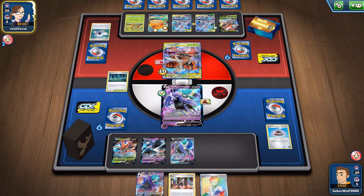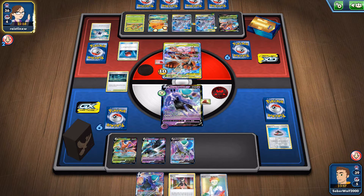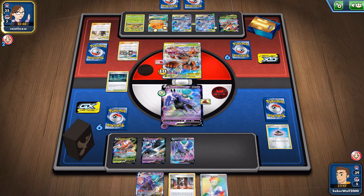I get the VMAX side. Perhaps we're going to use Marnie once again to mess with his hand. She's going with Cherish Ball once again, gets the Rowlet tag team. But your bench is full now. Did get the Grookey down, though. And has the Float Stone as well on the Ferrothorn. Playing even Guzma & Hala too - a bit strange.